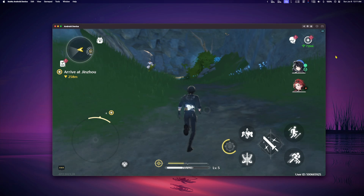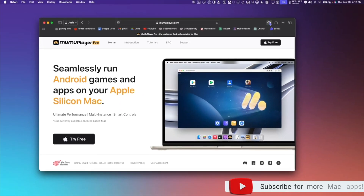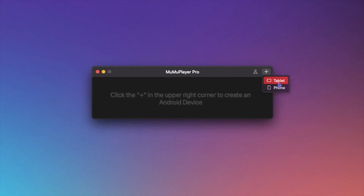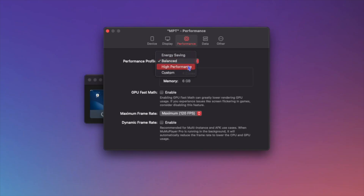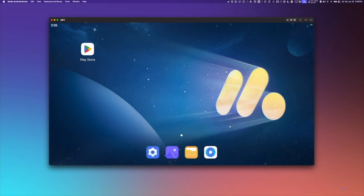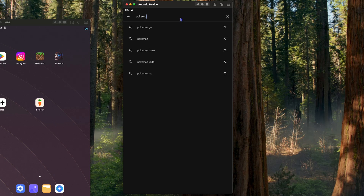Running a fully working Android device on Mac is as easy as downloading the app, choosing your Android hardware and RAM, and launching the device. Then simply log in to the Google Play Store, download your game, and play.